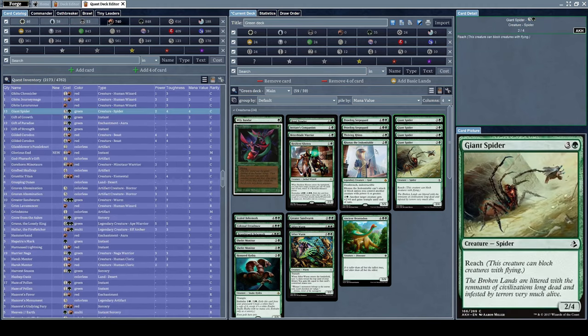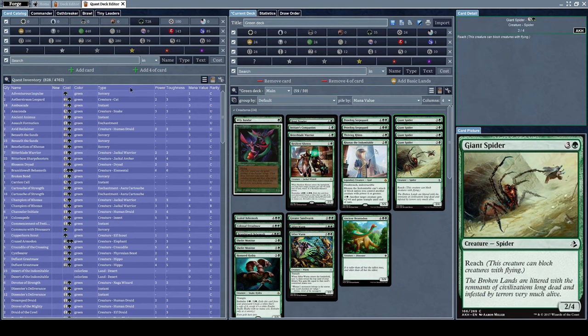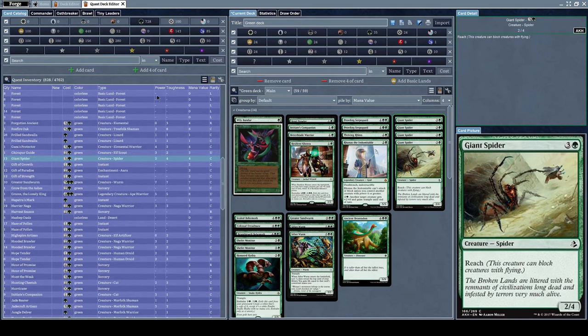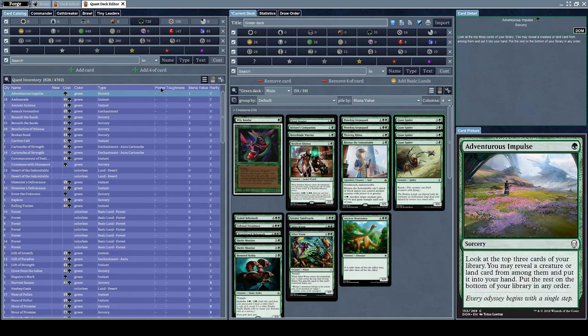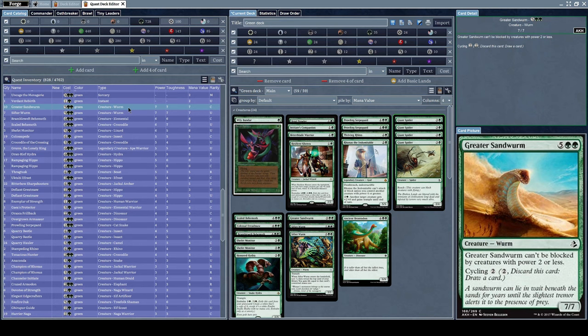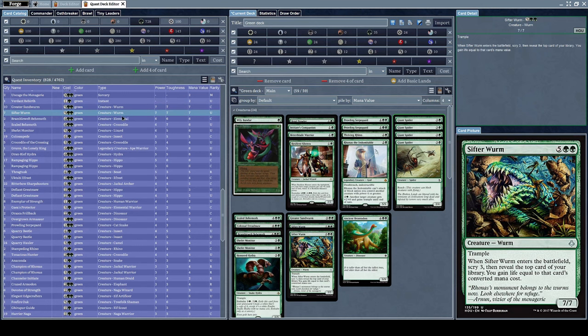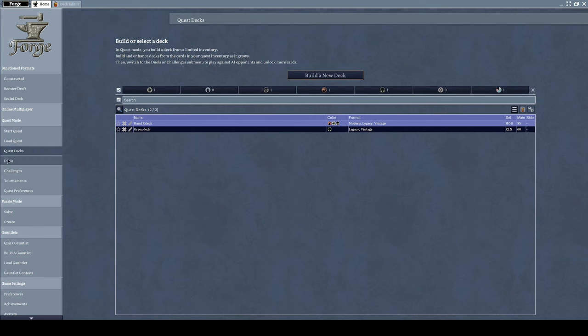Since it's a green deck, let's filter out all the other colors and find another creature with a lot of power. Let's add Sifter Sandworm to our deck — now we're at 60 cards again. Thank you very much for watching and see you next time!